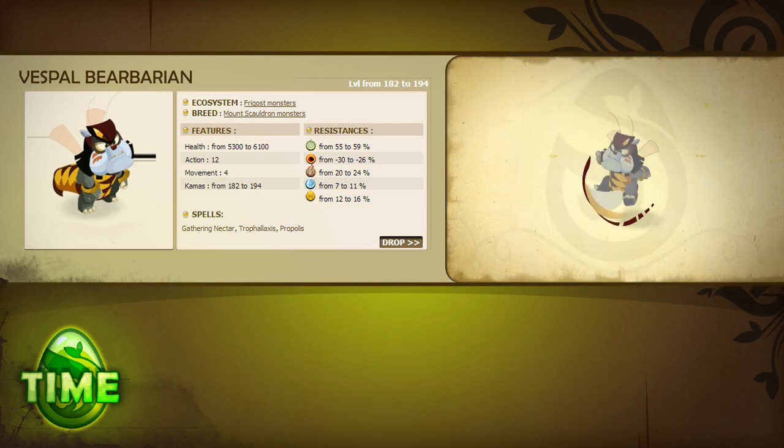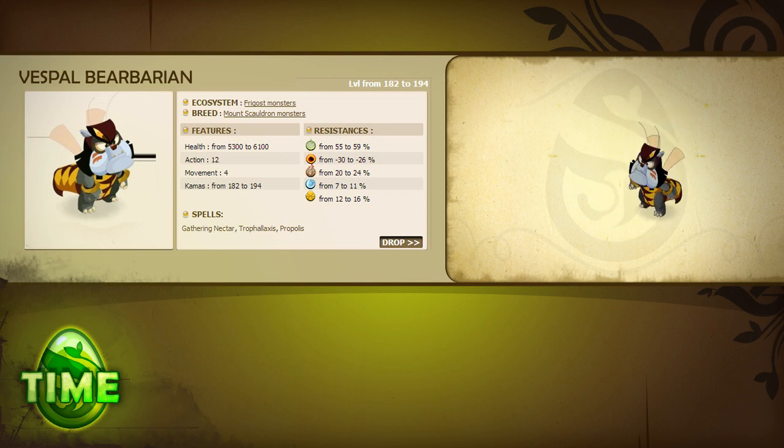The Vespal Bear Baryan is a little annoying. He takes great delight in preventing you from doing what you'd like to do. He'll use Trophylaxis to remove your MP, block you from using your spells at range, and then when you get in close to deal with him, he sticks you with a gravity state to keep you from jumping away. Be careful when attacking him — if you are more than one square away and Prophylis is active, you'll pump him up with additional damage. Bring an unbewitching spell to keep the Prophylis effect in check.